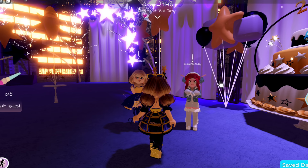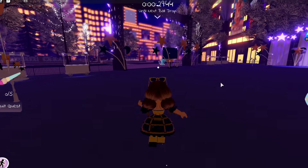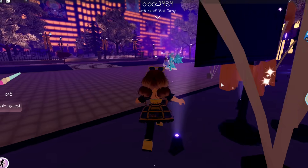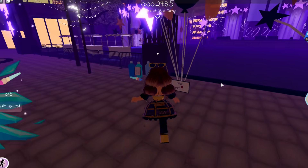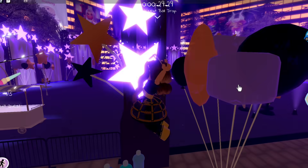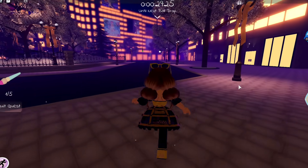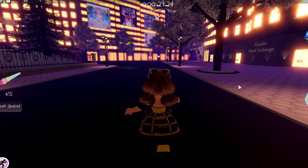Now I'm on Zoe's account for a second, cleaner run of the guide in case the first version was confusing, since it was my first time doing the quest. The first color is blue — we just pass Lancelot and Barbie, and it's right at the side of the stage area. From there, go straight down the street toward the sewers.